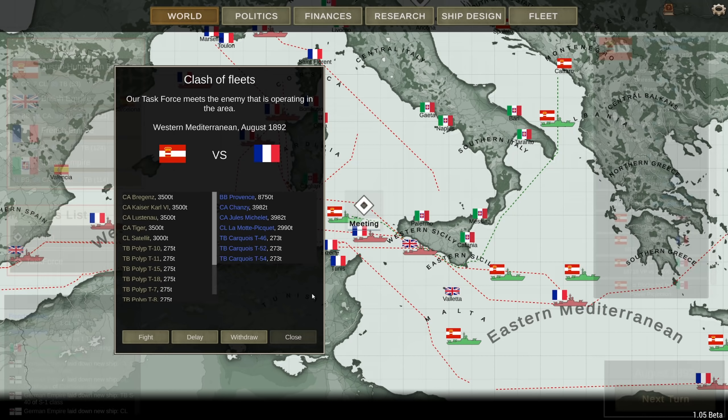Hey guys, Stealth here and welcome back to the 1892 campaign — it's episode 7. I'm starting this one off with a pretty big encounter. We have a clash of fleets in the western Mediterranean between our own fleet and the French.